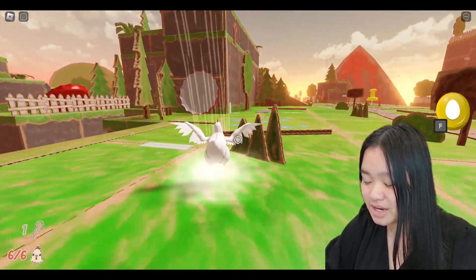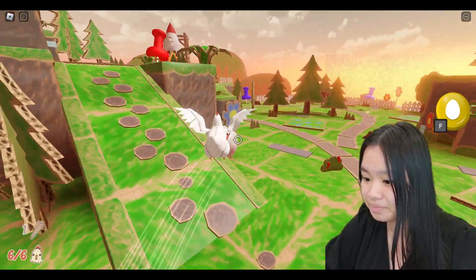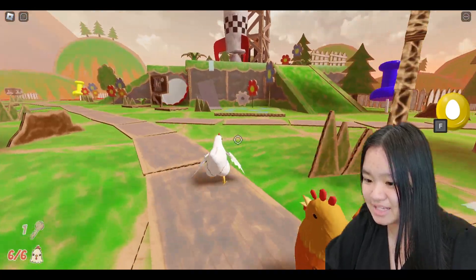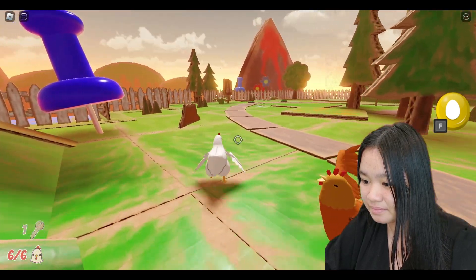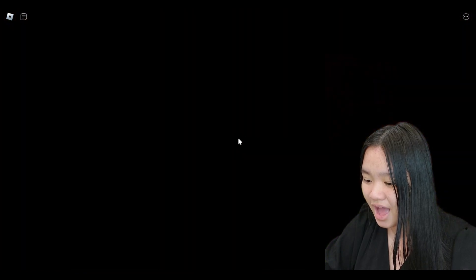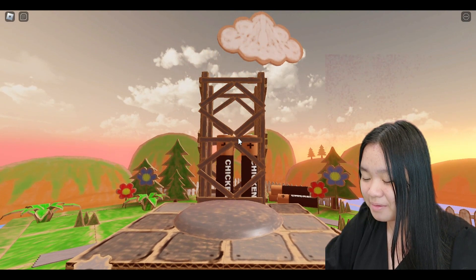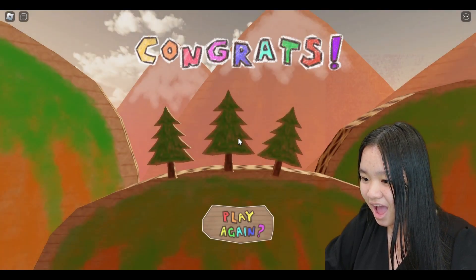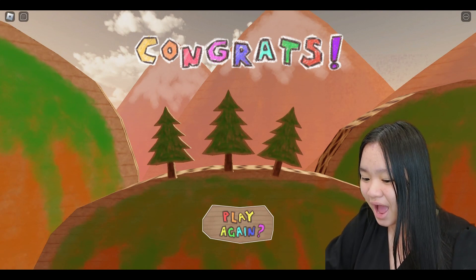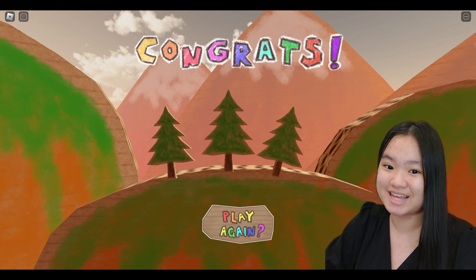I guess we're just gonna ignore the waterfall — I don't think that was related to anything. Let's go back over there and get to the rocket ship, you guys. We did it! Yay, we're escaping out of here! I made it! Congratulations! Woohoo! I did it, guys — I got a badge! You escaped, and I helped all the chickens as well!